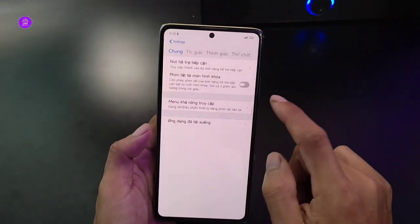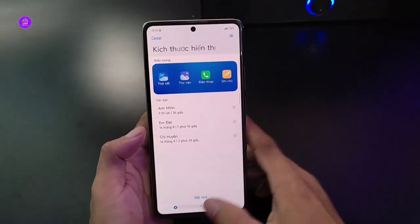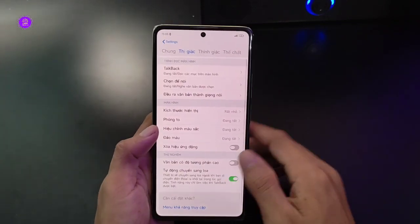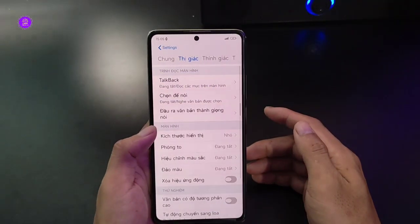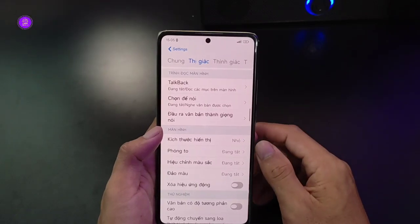Ví dụ anh em muốn vào khoản hỗ trợ tiếp cận lại, bấm vào mục thị giác rồi bấm vào kích thước hiển thị. Chúng ta chuyển về mức ban đầu - nhỏ. Rồi ok. Trở về ban đầu. Cái này cũng như là một cách chỉnh DPI ở ngoài, rất là hay.